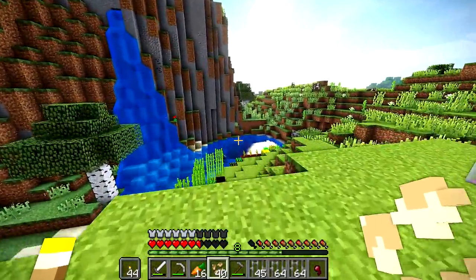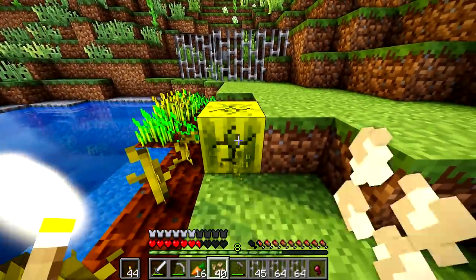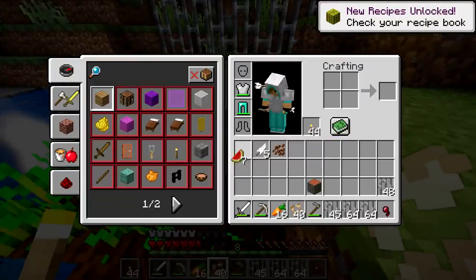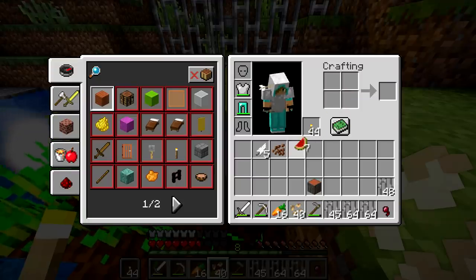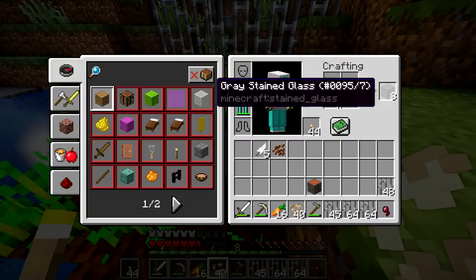There we go — we got one melon, finally! Will you give me something random? You gave me cocoa beans. Okay. Dang it, that's not how you make melon seeds. So that's why I want pumpkins — that gives me gray stained glass.